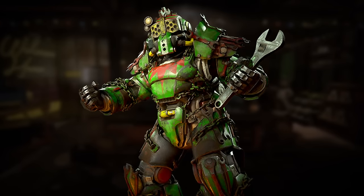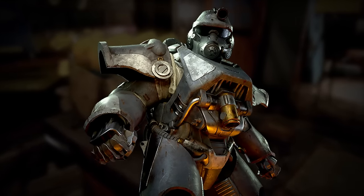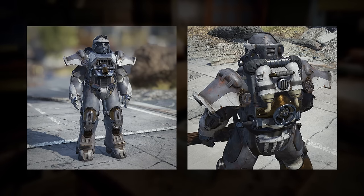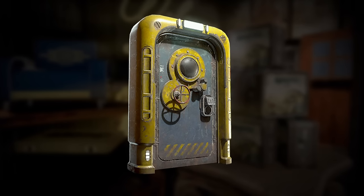Up first today, we have a new festive themed power armor skin called the Naughty Elf. An adaptation of the previously released Grease Goblin power armor, this one definitely stands out. Another power armor skin on the way is the Civic Duty, which will be available from a paid bundle for the Atlantic City update, alongside a host of other items.